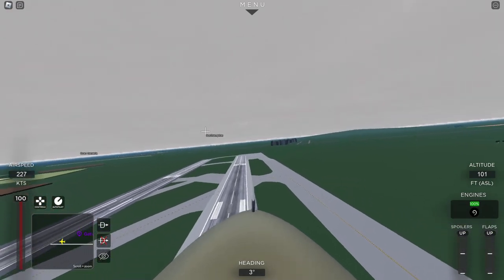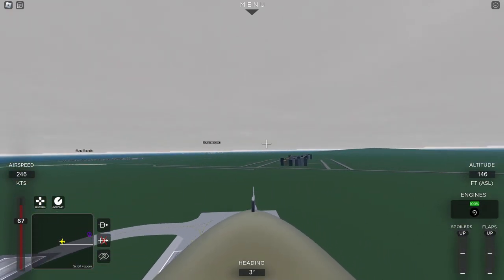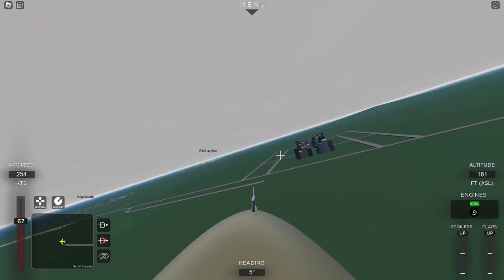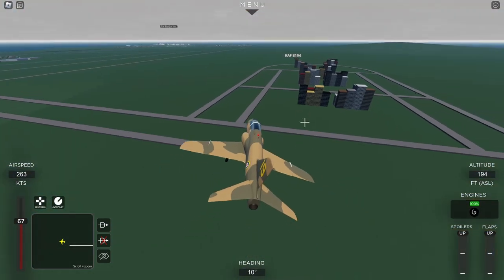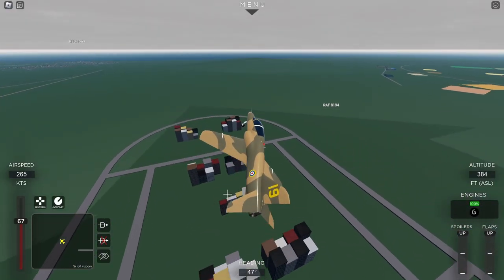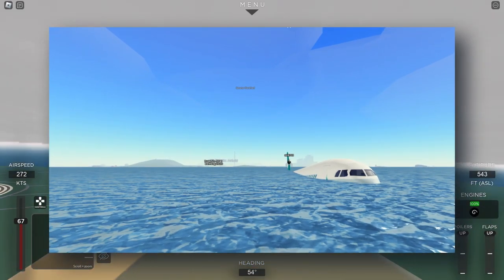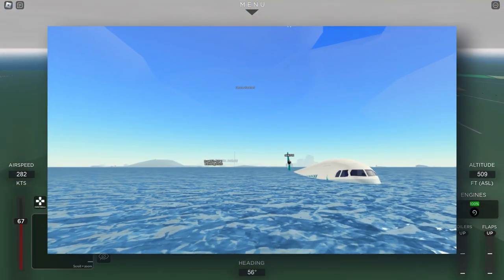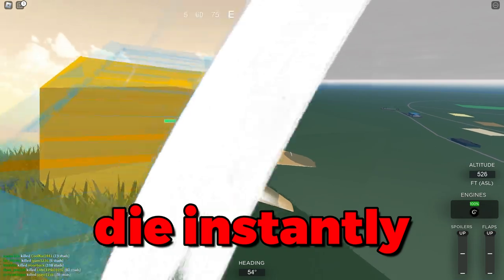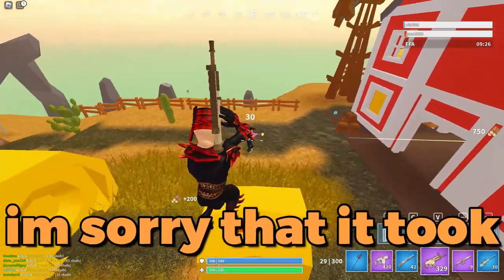Crash landing roleplays are quite difficult as 90% of the map is decorated but won't let you land there — on just grass, for example, you'll actually phase through the ground and die. PTFS actually lets you land on water and the plane eventually sinks, but you can't do that in Project Flight as you just die instantly.